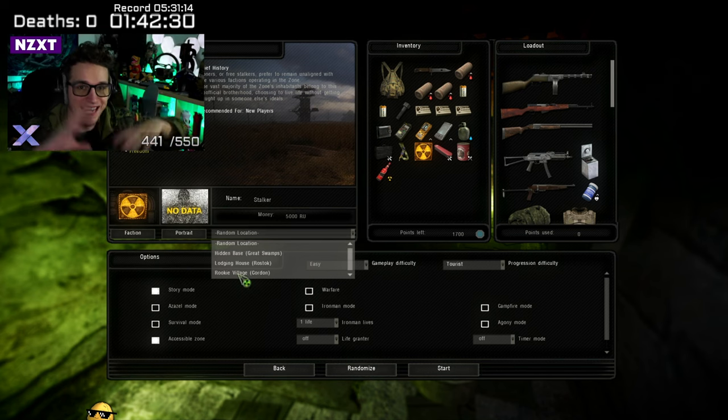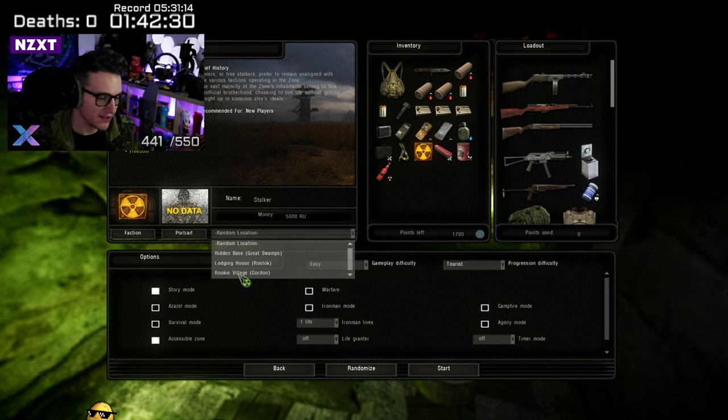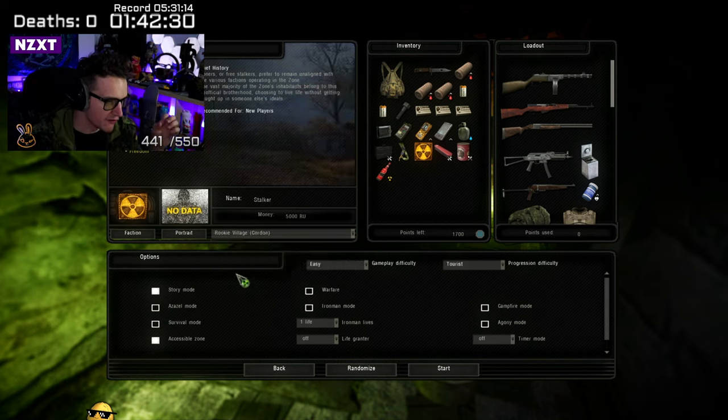Generally speaking, the more north you go, the more dangerous the zone becomes — the closer you get to the power plant, which is the center of what happened in the zone. Make sure you read up on that; there's some amazing story content there. The more north you go, the more irradiated and the tougher the enemies you'll encounter. It gives you a relatively safe start down by Cordon and good access to the Swamps where the Clear Sky guys are.